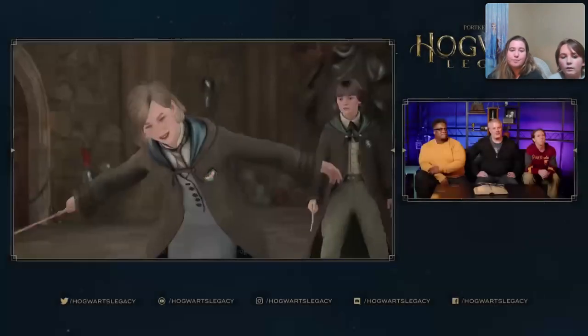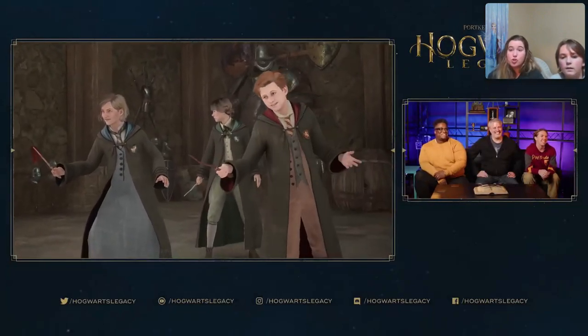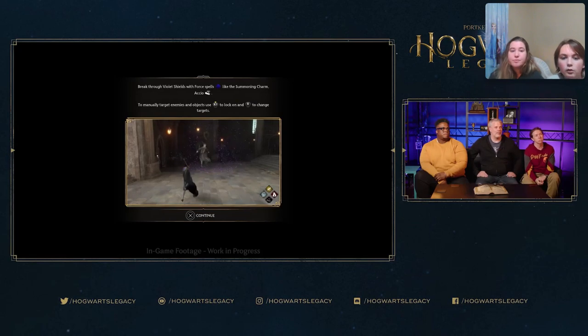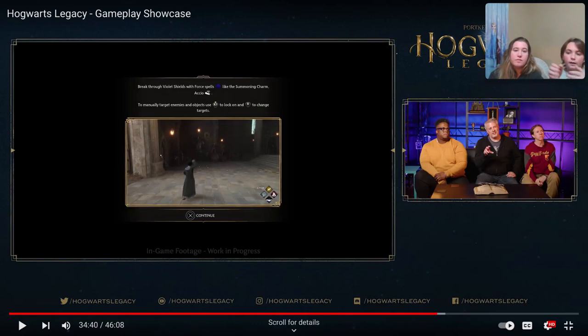I'm going to skip ahead to this part. So apparently you've got quite the reputation because they've got you up against it — they were just in a training ring with a training dummy. You're not targeting alone: you click R3 — clicking the joystick down — to lock onto a target, and using that same joystick you can move it to switch between targets. It looks like there are enemies too.